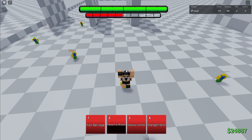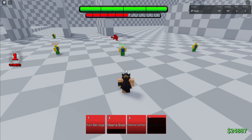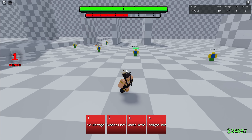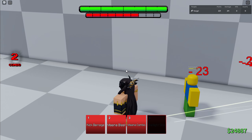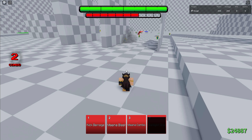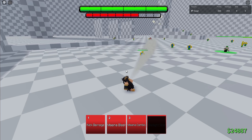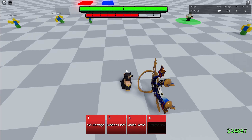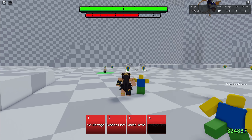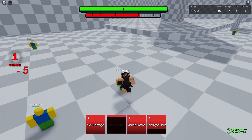The fourth skill is starlight shot. You pretty much jump into the air and shoot that projectile down. It has two uses — you can either use it like that, or you can press starlight shot in the air twice and shoot it, then tackle at your enemy. But that does not guard break. So she has two guard breakers in base: mana blast and also mana combo.